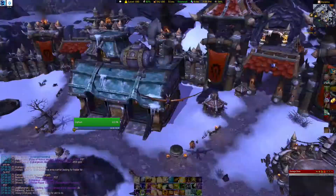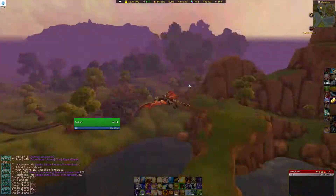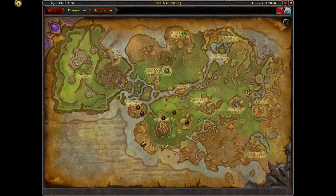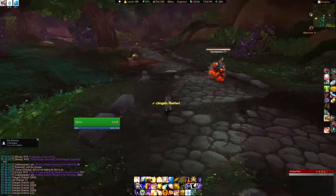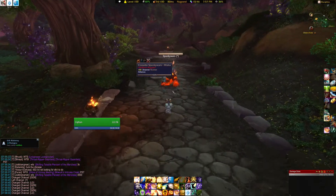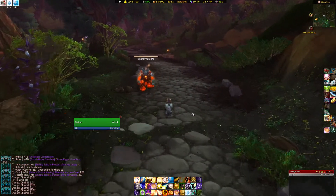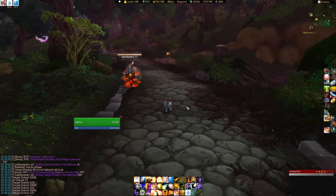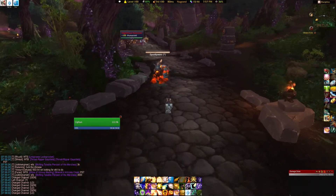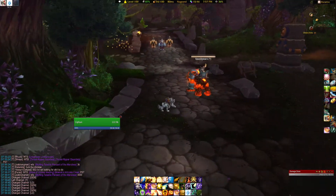Once you land, you'll see a question mark on the map. It's pretty easy — just follow the path straight to that point. You'll see a bunch of elites and some level 100s along the way, so just do your best to avoid them or go around them.